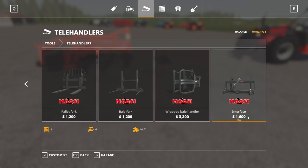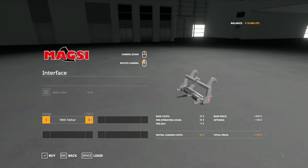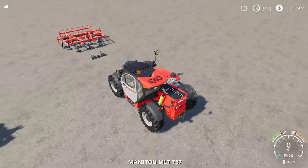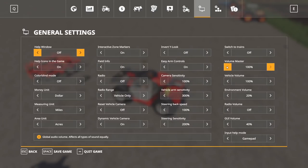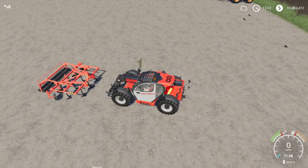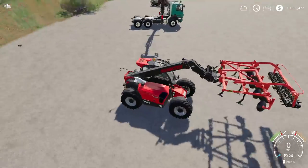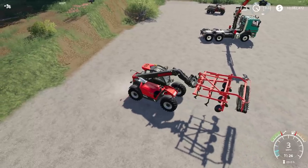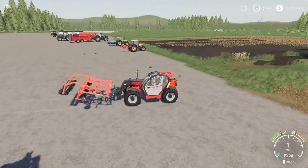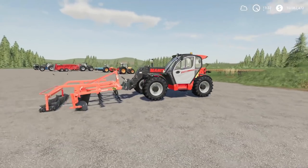In the store, the Interface is found at the right end and costs $1,600 to buy. You can adjust the color to gray if you want, and there's an optional tether attachment. Hooking it up to the telehandler lets you lift three-point equipment like a three-meter cultivator — you can now lift and probably stack them. I think it's a really cool mod; it may have something similar built into the CSC pack, but this gives you a standalone version. That is the MagZ Interface.